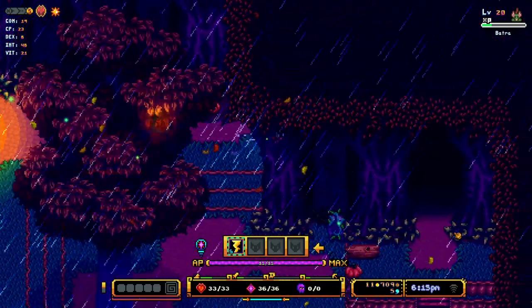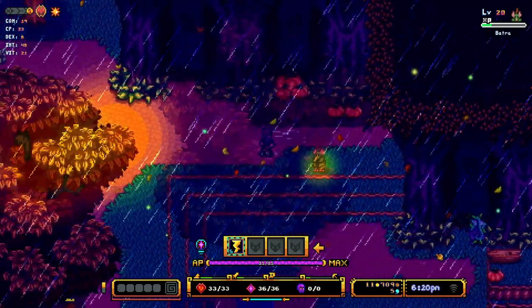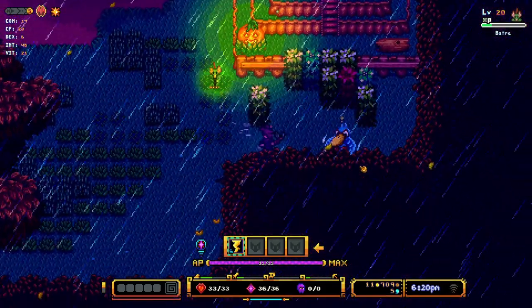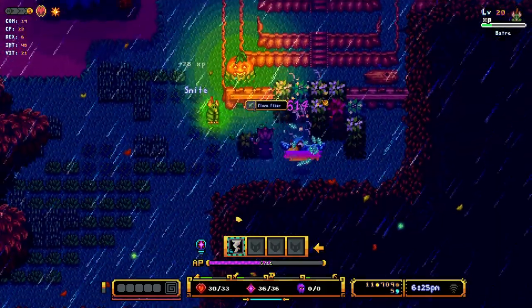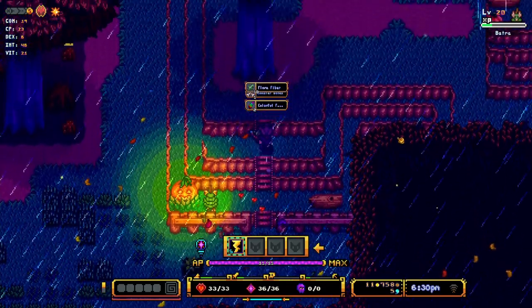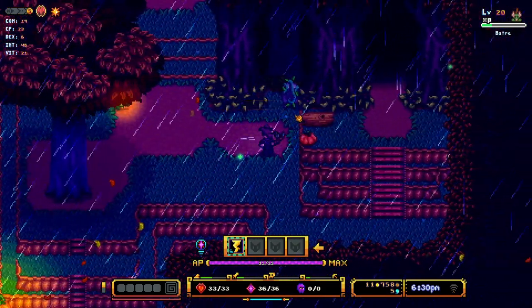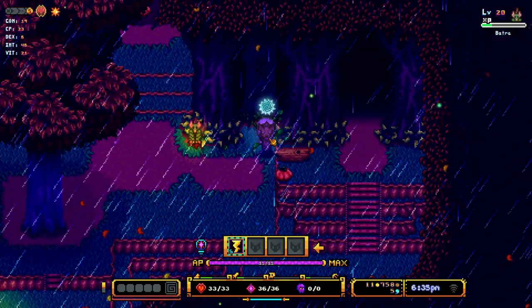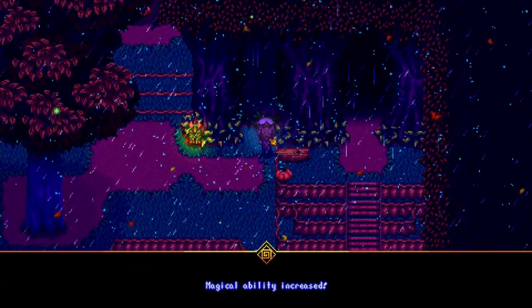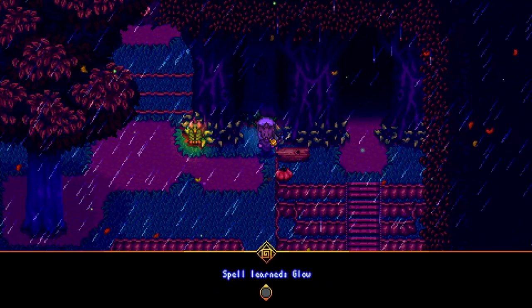Oh yes, that opened up over there! And I couldn't get in here before - I was wondering why. Okay, but we found the next area to go. There's a thingy too - it's gonna give me wood cut too, which I'm missing. We have mining too, magical ability increased, glow.